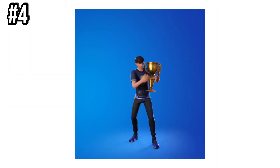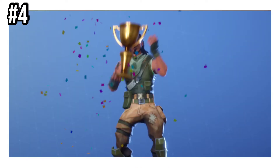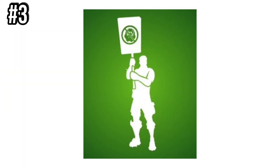Number 4 is Kiss The Cup. This was introduced in Chapter 1, Season 9, in a limited time item shop, to commemorate Bugha winning the World Cup. Very little people have this, as it was only in the item shop for 48 hours.